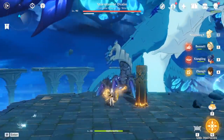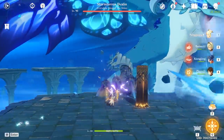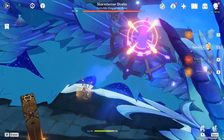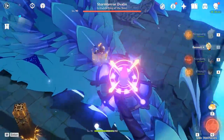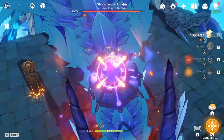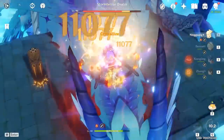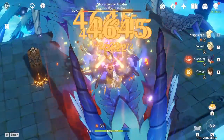In essence, your main goal when building Ningguang's equipment is to focus on maximizing the critical damage to rating ratio, just like with any other serious damage dealer. Luckily, there isn't much difference between building her as support or main damage dealer – the only real difference is how much resources you're willing to invest into her.